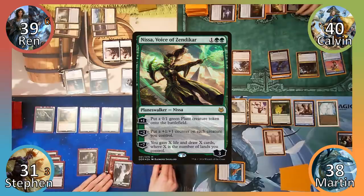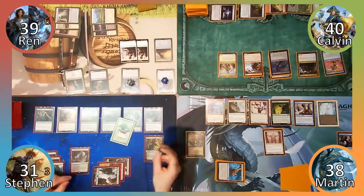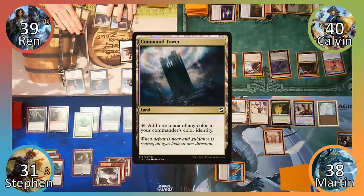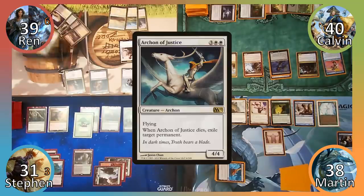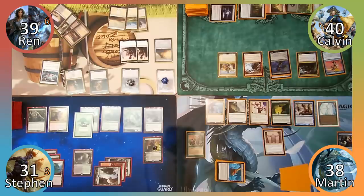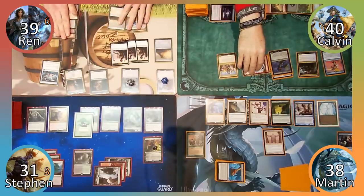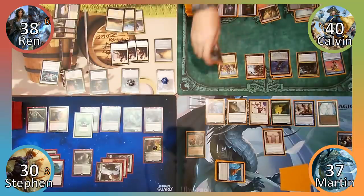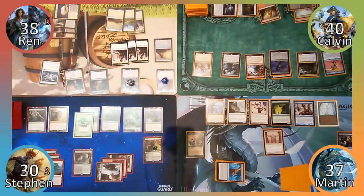Steven casts Nissa, Voice of Zendikar and uses her +1 ability to make a 0/1 plant token. He then passes to Wren. Wren plays Command Tower and Calvin takes another swing at the fly — he once again misses — and Wren casts Archon of Justice. He makes a warrior token and passes to Calvin, who responds by tapping Lightning Rig Crew to deal the rest of us 1 damage. Calvin then casts Dire Fleet Ravager, causing everyone to lose a third of their life total rounded up. Well, that's one way to speed up the game.